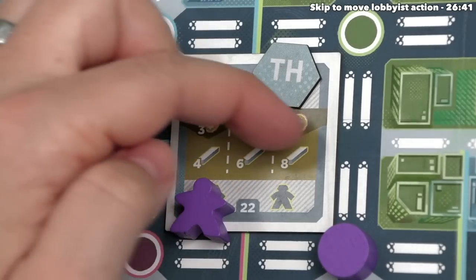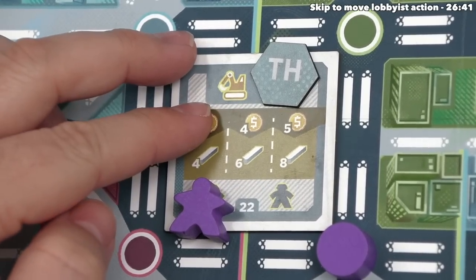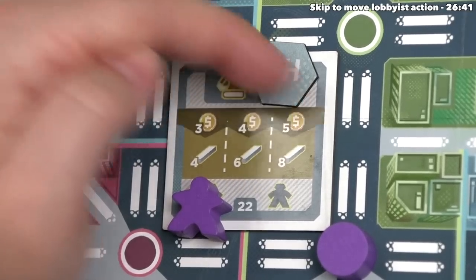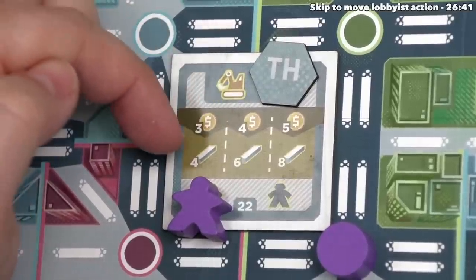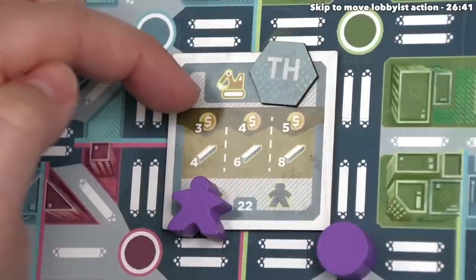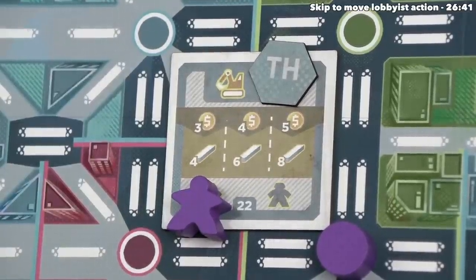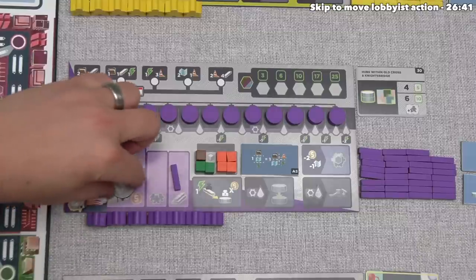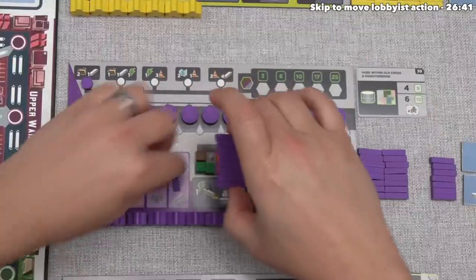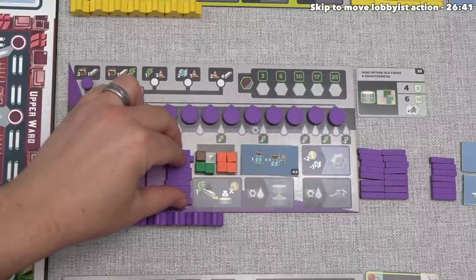We don't need eight rail, but that is the most efficient way to activate this action, and we only get so many actions in the game. Let's spend five money to get eight rail. For two extra money over the three-money option, we're doubling the amount of rail we get access to, meaning we won't have to perform a rail purchase action for quite a while. We spend five money — leaving us with three remaining — and get eight more rail, plus the one we already had, giving us nine rail total.